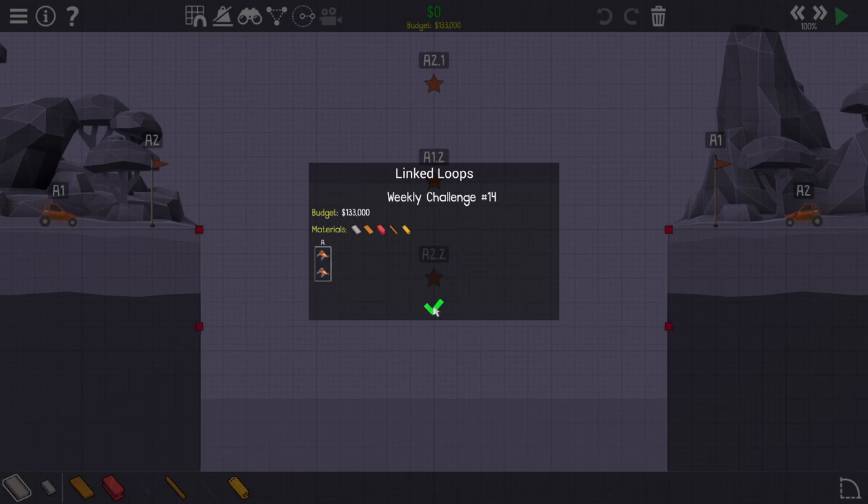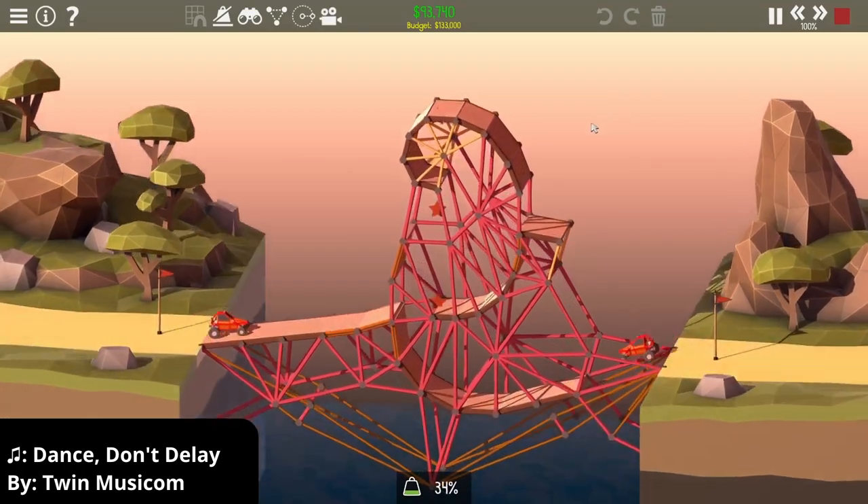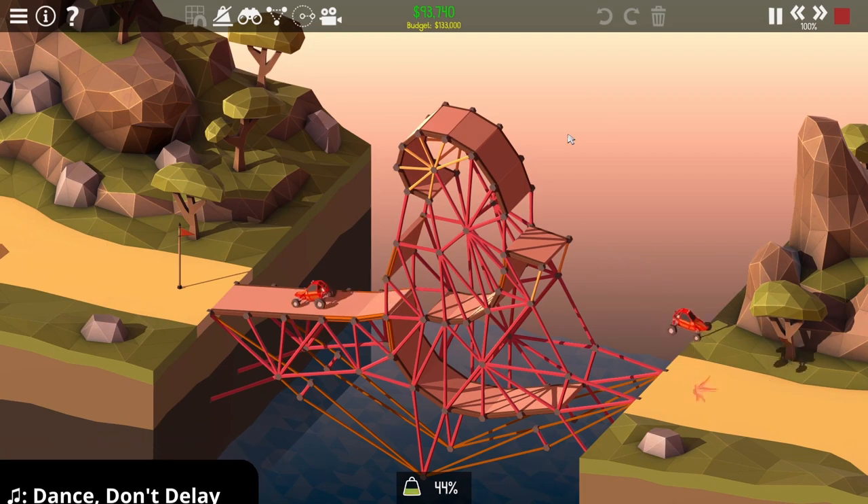Week 14, Linked Loops. We've had 13 levels before this. The weeklies are done warming up now, and it's time to get back into the thick of it with two intersecting loop-de-loops. You can never have enough loops.